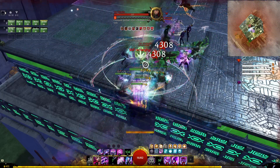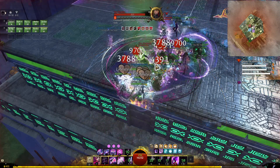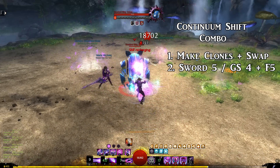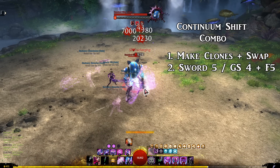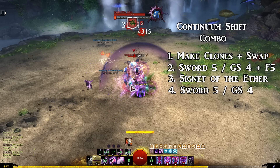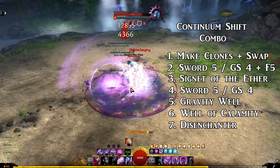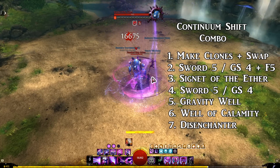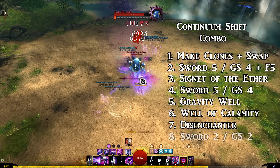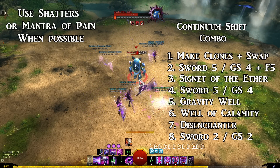On your next weapon swap you will start the combo, so the combo starts even before you use the continuum split. Get your clones out in one weapon set with your phantasm and then your greatsword 2 or sword 3, swap, then use either the greatsword 4 or sword 5, precast that into the continuum rift, immediately use signet of ether, and then use that same skill again. Use your gravity well and well of calamity next. If you need gravity well for CC soon, it's fine because it will come off cooldown anyway — just don't use gravity well outside the continuum rift if you need to save it. Then use disenchanter, and if there is time left, use greatsword 2 or sword 2. If you're using mantra of pain, both charges will come back so use those whenever since it's an instant cast.